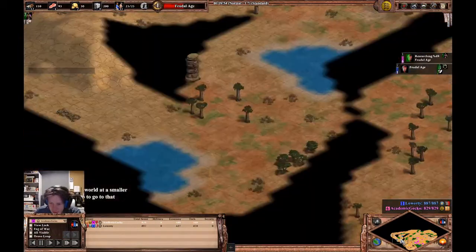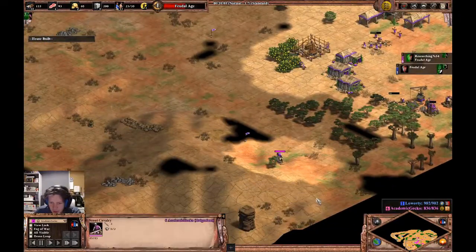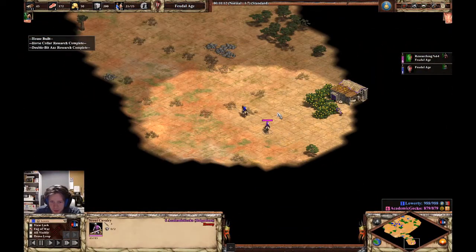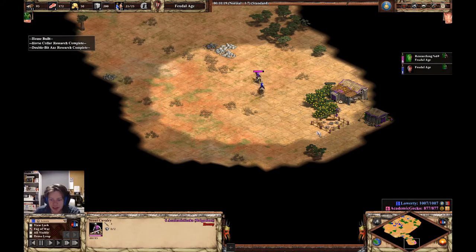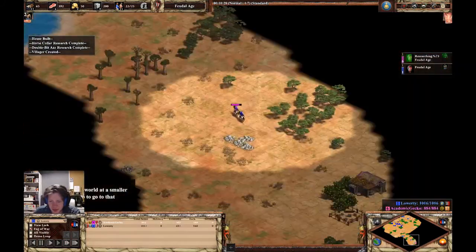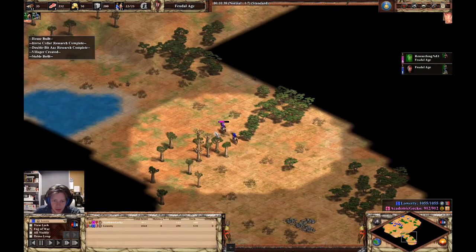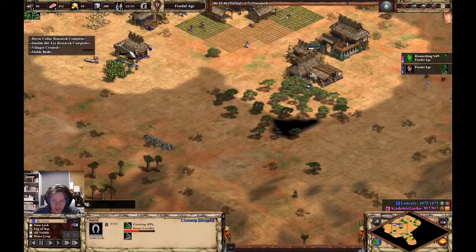Looking at his scouting — his scout is on auto scout, which isn't the best play. This is where I knew — I can see his scout hit points and I'm like okay, he didn't lame me. So I knew I was in feudal age, which means I have the extra speed and attack. I'm just doing my best to kill his scout before he goes up. I'm already into scouts — this is the power of the Mongols.